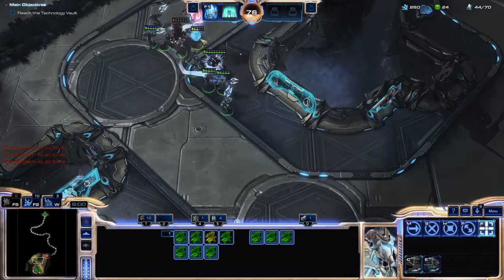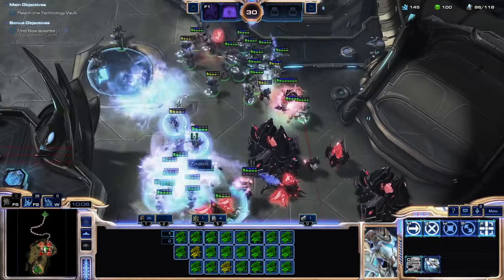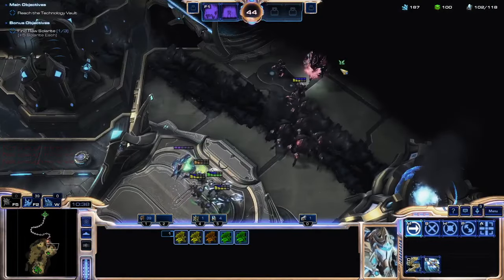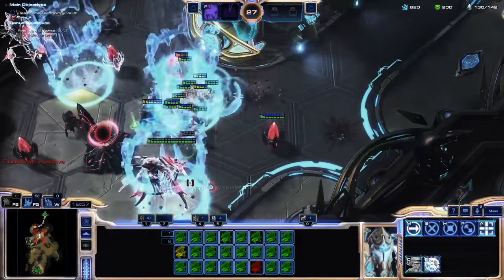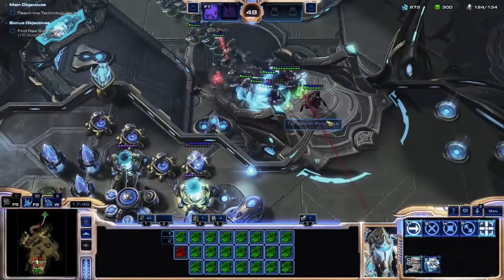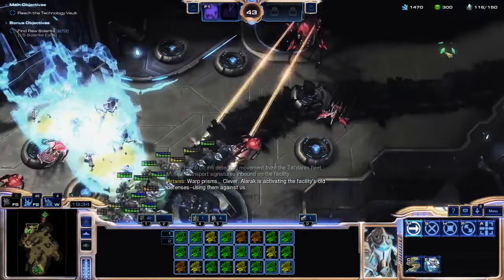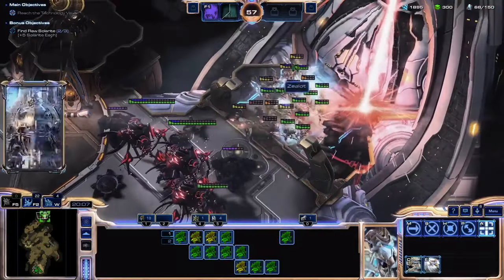Protoss area-of-effect is really powerful, and because the Iyer Zealots stack, I have to be very careful around Archons, Templar, and Colossus — otherwise I can lose my entire army in seconds. Against Templar, I specifically send small squads of Zealots to bait out the storms before engaging the main force. After destroying an enemy outpost and defending a rather large attack against my base, I realize I have one minute left and a quarter of the path remaining. I charge my 50 Zealots through the remaining Tal'Darim forces, drop Temporal Field on a particularly scary Templar, bash through the pylon walls, and grab the objective while the laser is literally touching it.